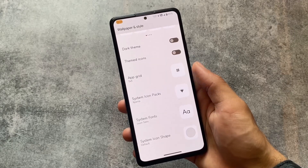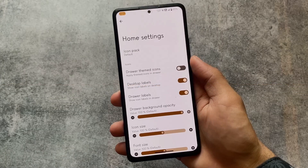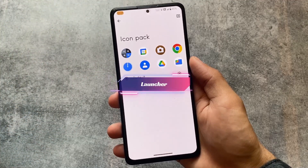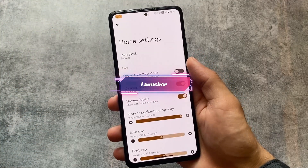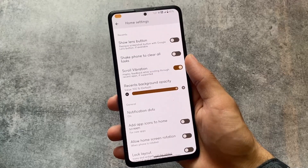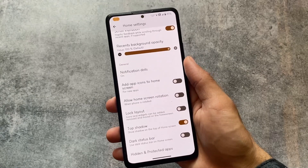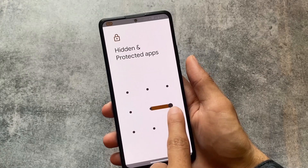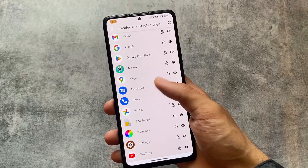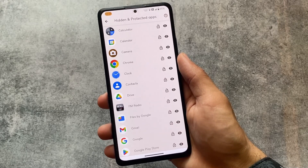You don't need any kind of root access for the fonts and they should work in almost every system app and user app. Moving on to the default launcher, it's not the Pixel launcher — we have the Derp launcher. It has icon pack support, the option to turn off At a Glance, disable the search bar, a lens option, dark status bar, and hidden and protected apps feature, which works as an app locker.